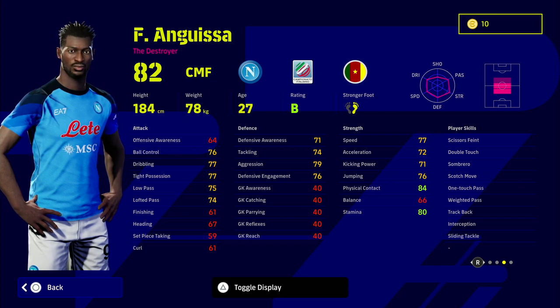Look at his base stats - he's got 70s in practically every single stat from attack, defense, and strength. You're talking dribbling, passing, speed and strength, a nice height, and he's got the Destroyer playstyle on top of that. He's also got Unwavering Form.